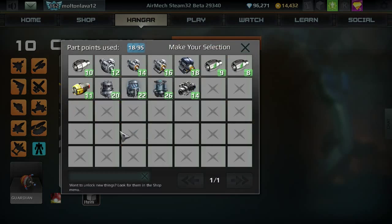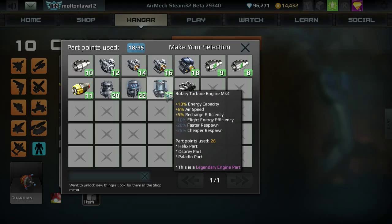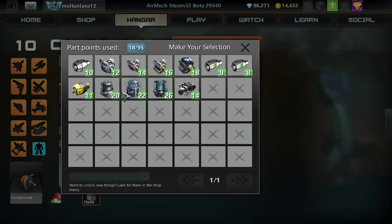Next is your engine. You have a lot of engines to choose from, especially if you have different mark levels. A lot of people usually go for the Rotary Turbine Engine for the Helix, but I don't usually do that because it gives minus 10% flight energy efficiency — although it does give plus 6% airspeed, I do like to have my flight energy efficiency. The Mark I also takes away from energy efficiency for the same speed bonus.